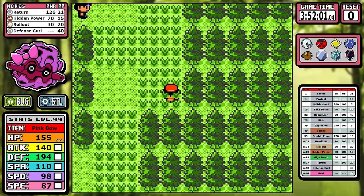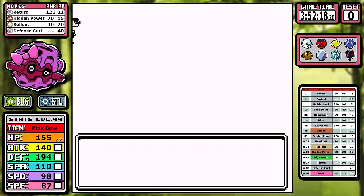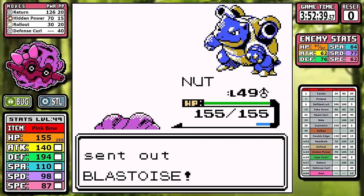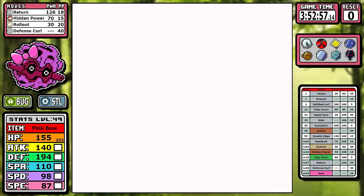Going towards Victory Road, I don't do anything extra. I could skip the spinners here, but I need them to hit a very specific level in the Elite Four. We don't need to really look at the rival — it's pretty easy. That means it's time to fade to black and take a proper look at the Elite Four.